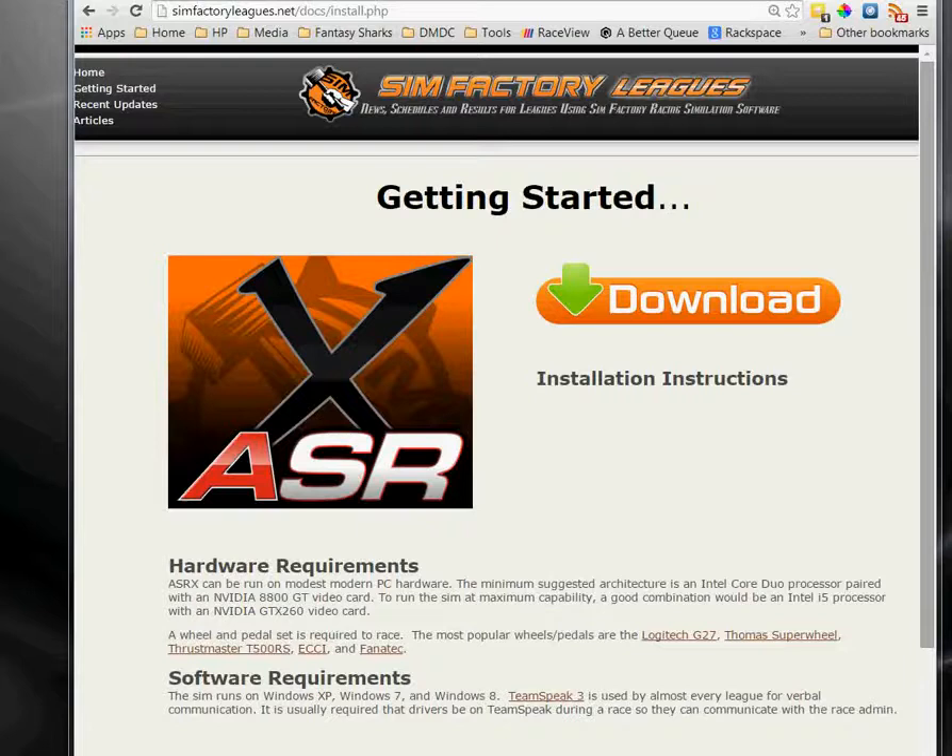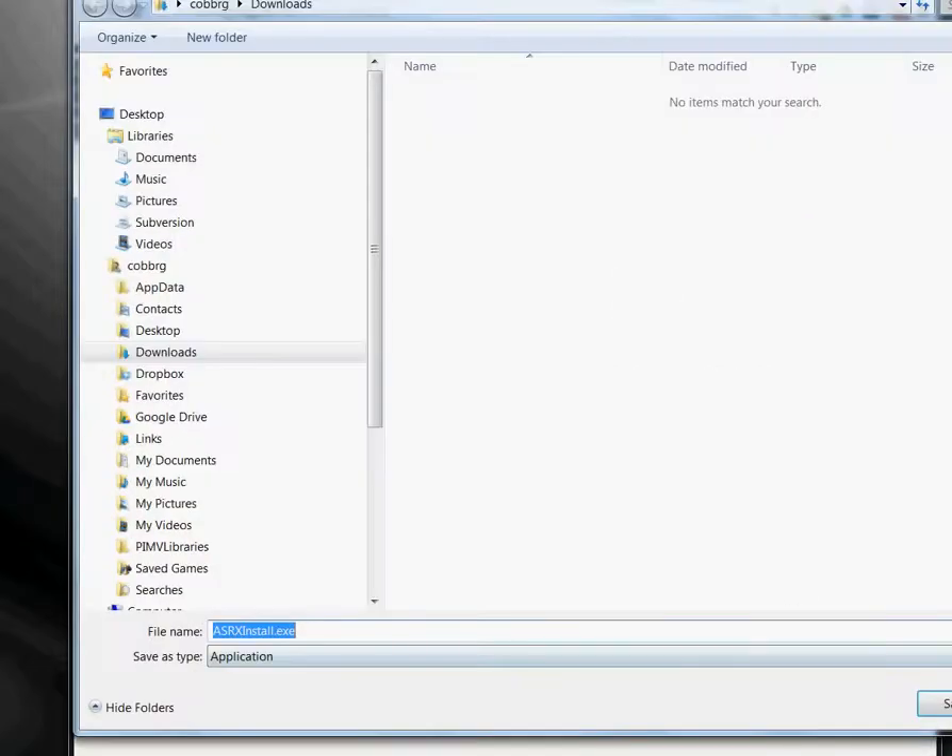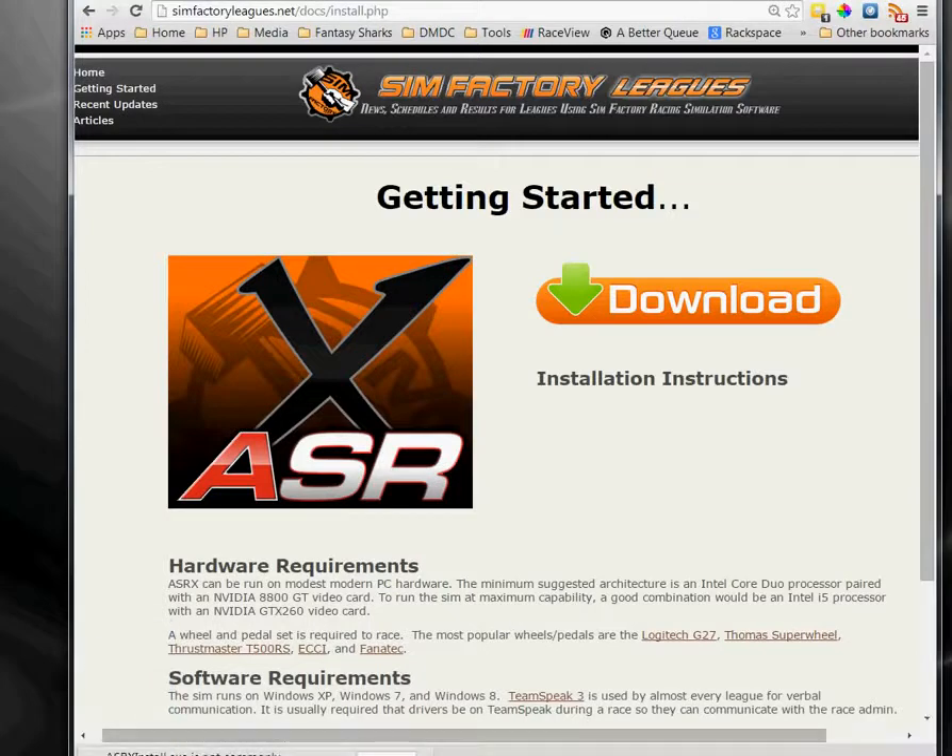Alright, let's install ArcaSim Racing X, or ASRX. I'm on the SimFactory League's website on the Getting Started page. Click the download link and download the installer.